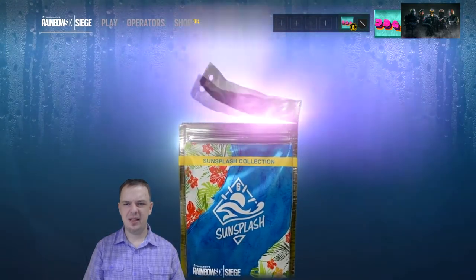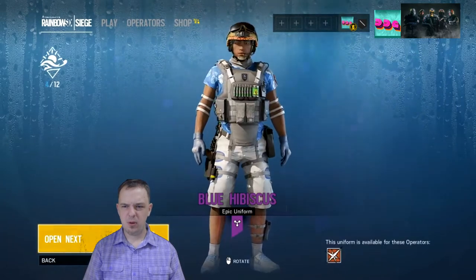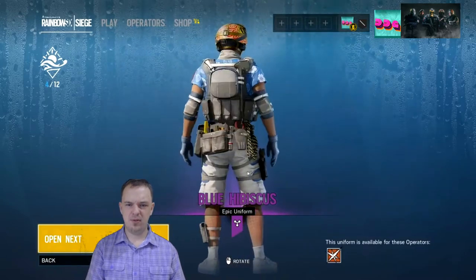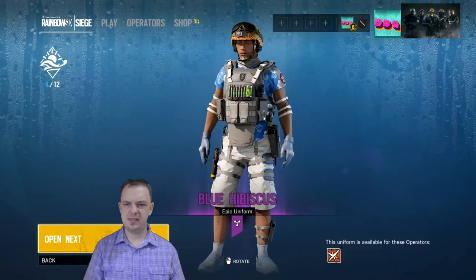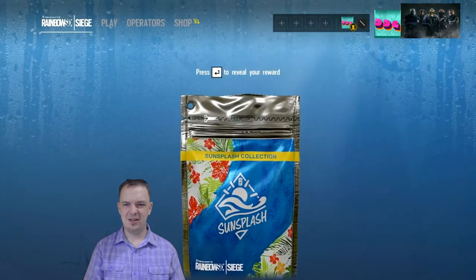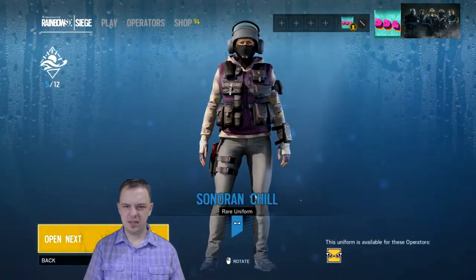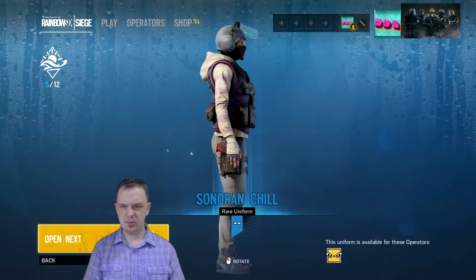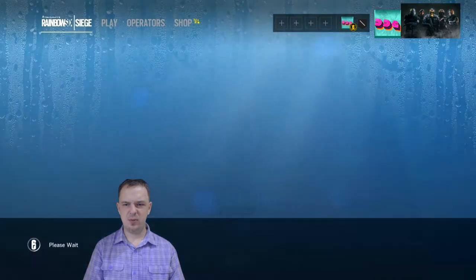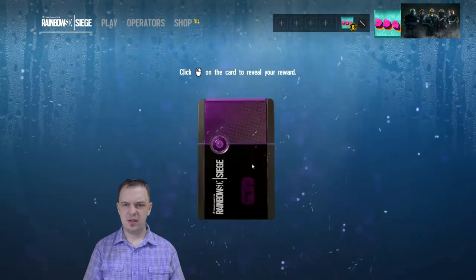Let's go ahead and hit the next one. Blue Hibiscus — it's the matching uniform for Legion. I probably won't use that just because it's blue and white and very, very obvious. So let's continue on. Another blue one — Sonoran Chill, a blue uniform for IQ. I don't really use IQ, but I guess that's kind of nice if you do.